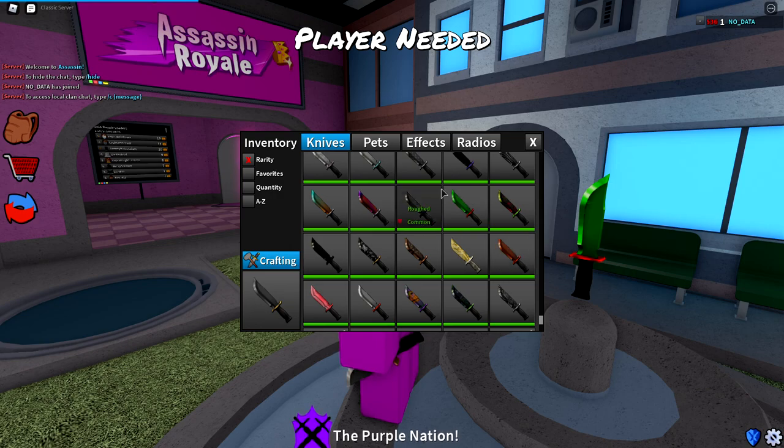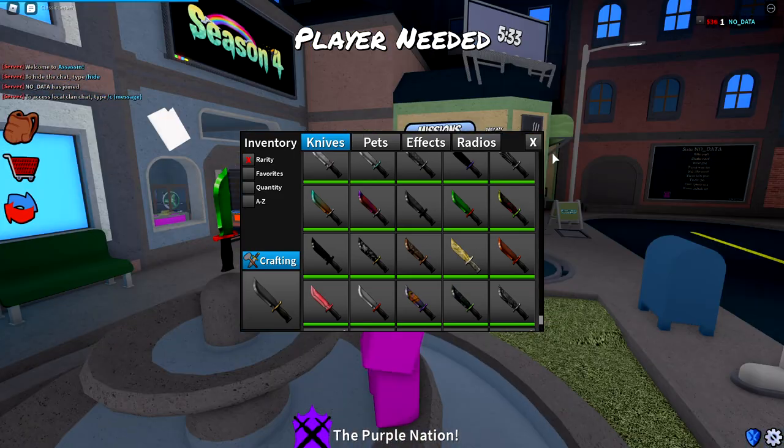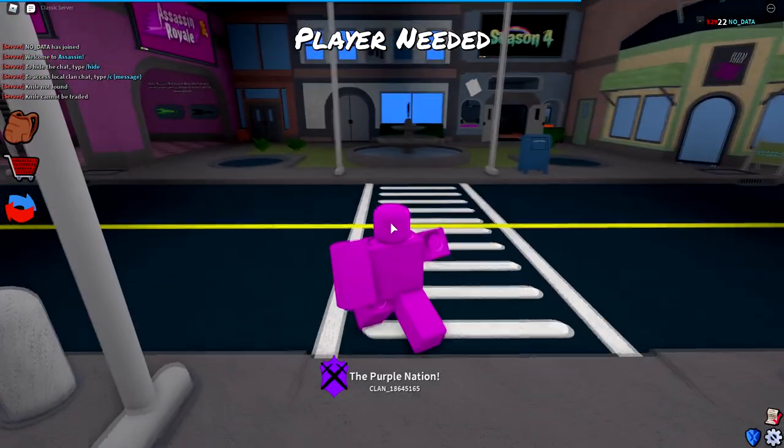The deep orange and the green rush actually used to have different names called doritos and mountain dew. If you played Assassin in 2016–2017, you'll probably remember these knives being named doritos and mountain dew. But those are brand names, so because of copyright, Prisman had to change the names to deep orange and green rush. The original names are kind of still in the game though — you can put them in the trade wall and it actually works. So technically doritos and mountain dew are still in the game, just called deep orange and green rush instead.